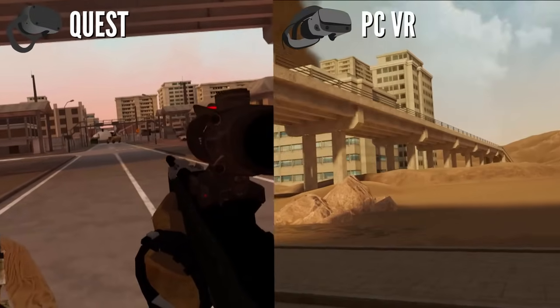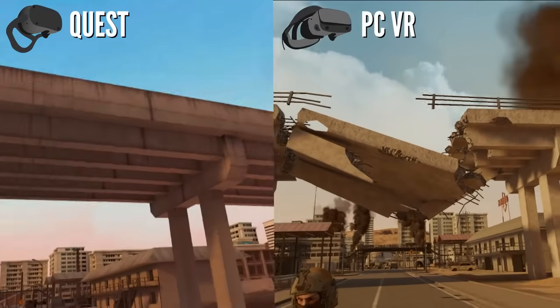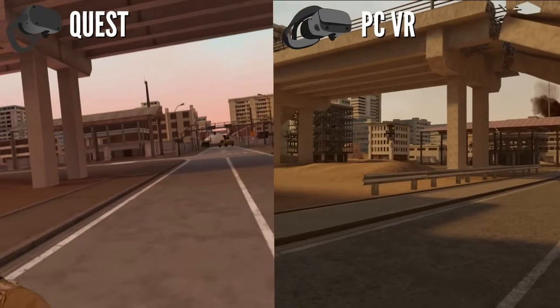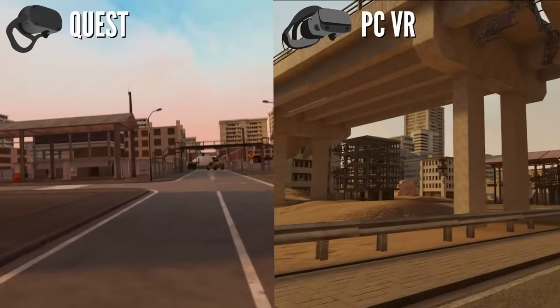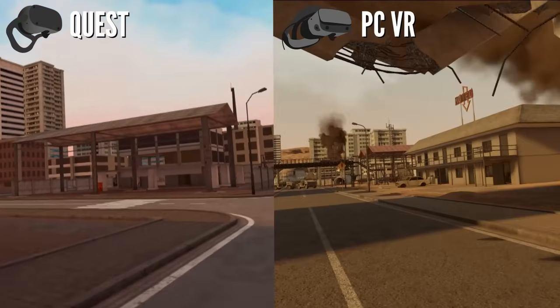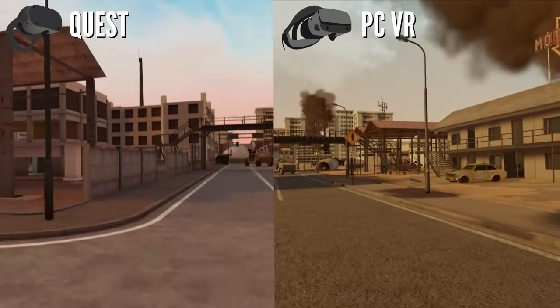Just look at the difference in draw distance and detail as we view the Quarantine map. This map is going to see some big changes in the PC version today, but that's not what we're looking at here — we're looking purely at the graphics. Just look at the texture of the gravel on the road and on the pavements — all of that's missing from the Quest. You'd expect all of that to be missing, but it makes a big big difference when you're putting the two side by side.